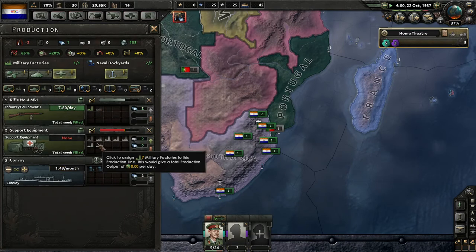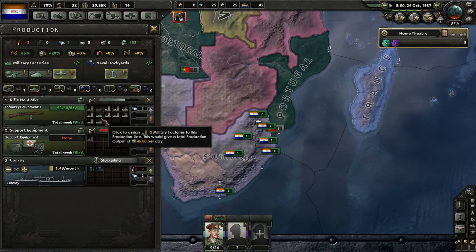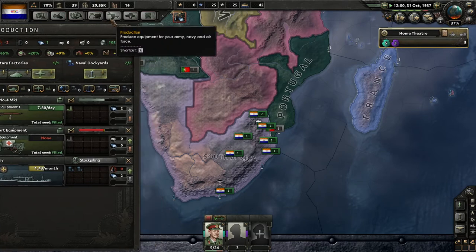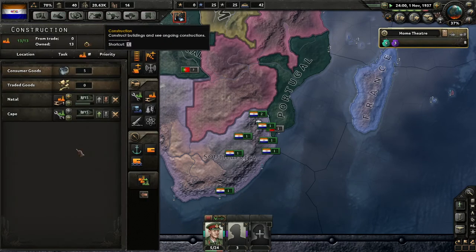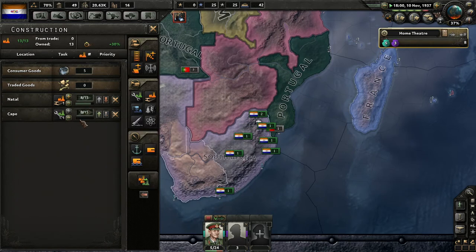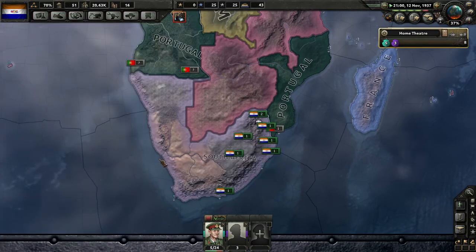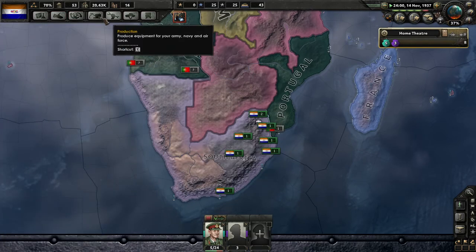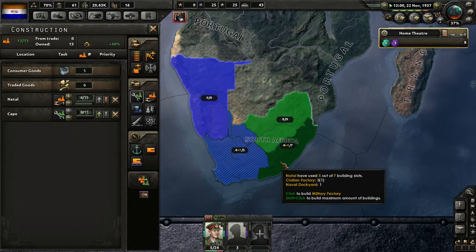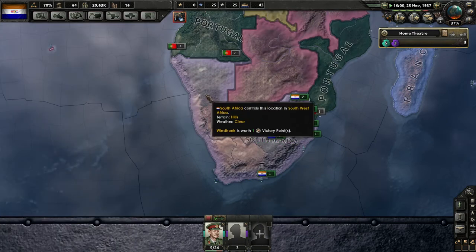We're stockpiling our guns — don't necessarily need more of those now. We can wait until we get started building support equipment. We're still working on our last civilian factory but it'll be done in a month. We'll get started on our military factories.